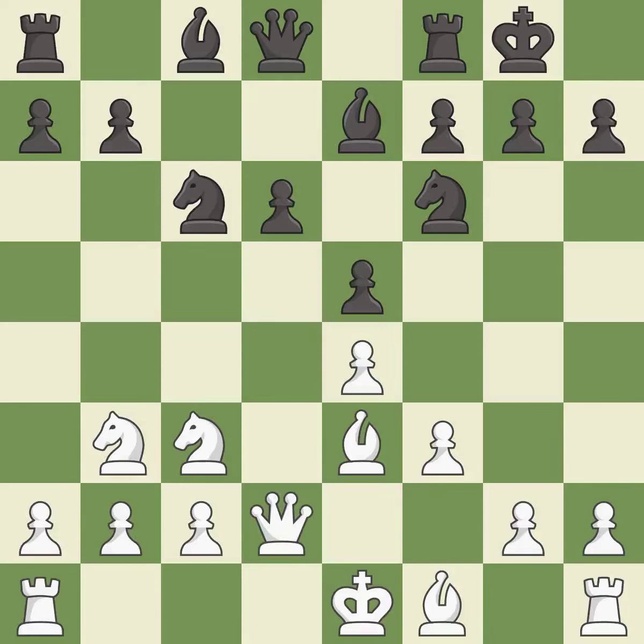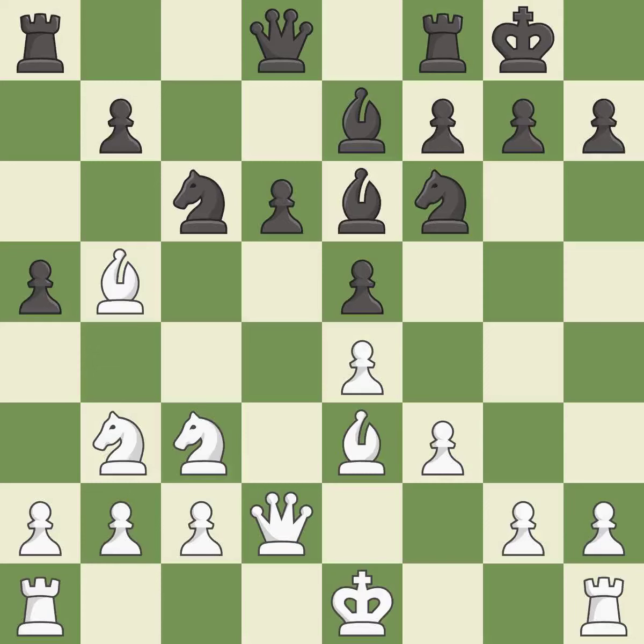This develops the queen off its starting square, getting it into the action. This threatens to kick a knight, and this activates a bishop by developing it off its starting square. This prevents the opponent from being able to kick a knight, and this develops another bishop off its starting square, getting it into the action.